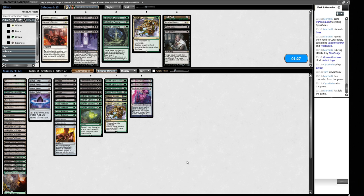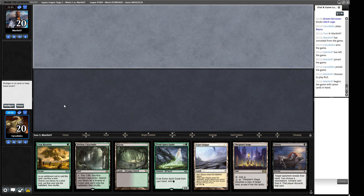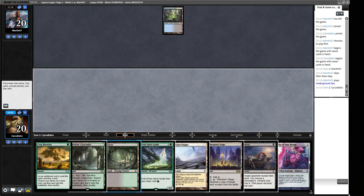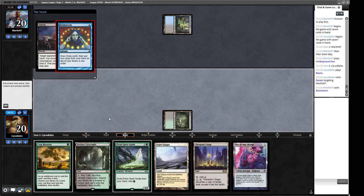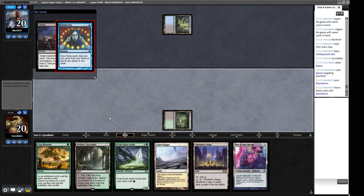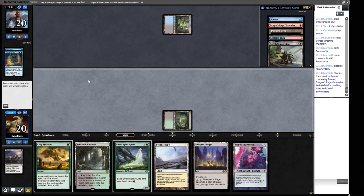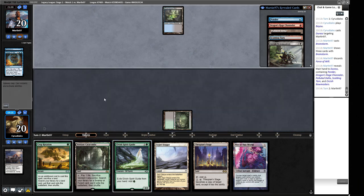I don't like boarding out Crop Rotation even into Counterspell matchups — it's so hard to assemble the combo without it. We have the combo in hand and can get the other piece with Crop Rotation. Not of This World is also useful here. We'll try a Duress now. They'll hide some cards with Brainstorm, making them do a suboptimal one. If they Wasteland our Bayou we can Elvish Spirit Guide into Crop Rotate. Force of Will is annoying when we're trying to Crop Rotate — more so than the Ponder. We'll take the Force.